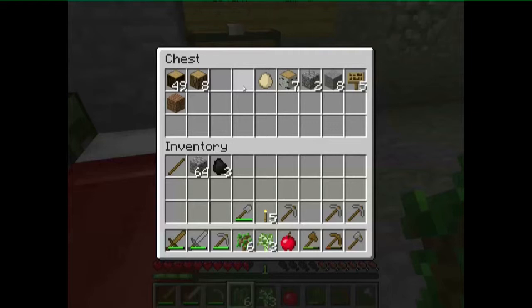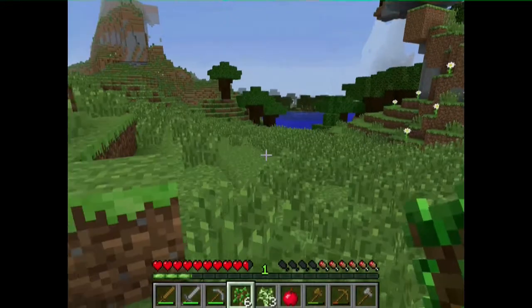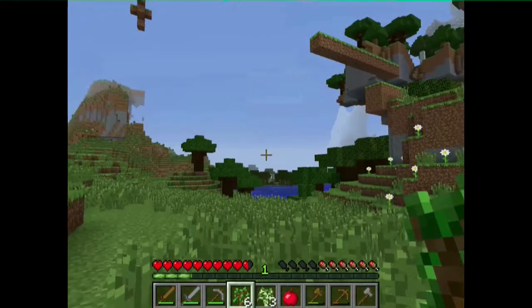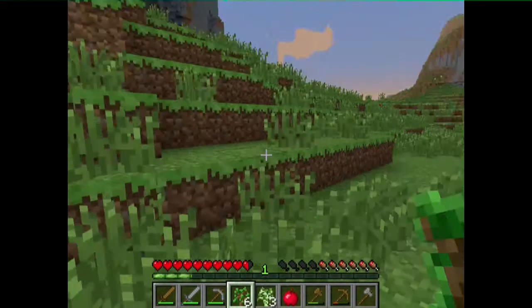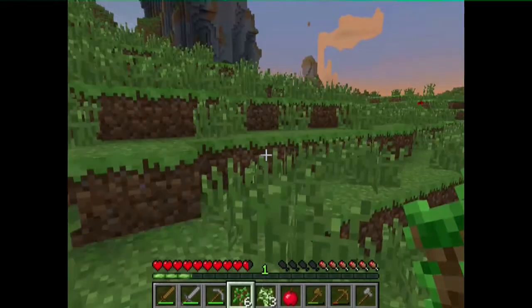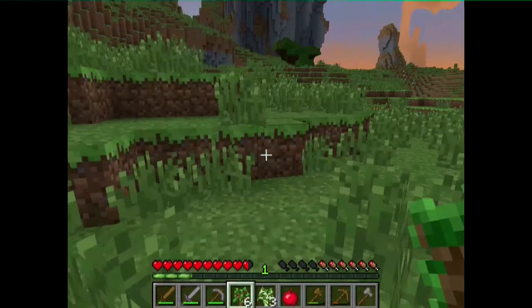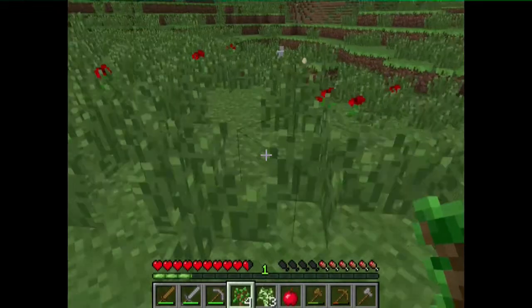Let's plant some trees and make a temporary tree farm. I don't want to tear all the naturally grown trees down, so I'm just gonna place random trees everywhere. Oh look, a chicken egg — nice!